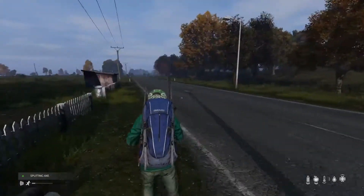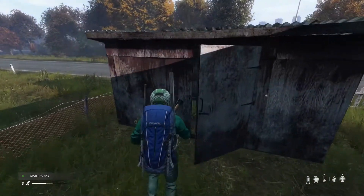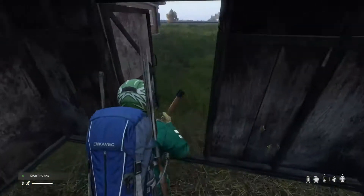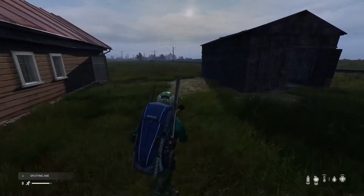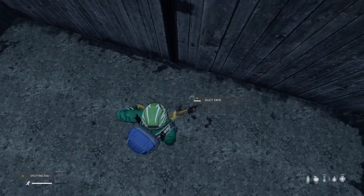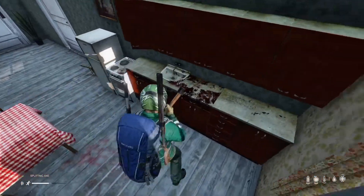Let's take a look at this building real quick before we head to Cherno. I don't think this building's anything fancy, but we could use a campfire tripod — we could actually use that. Let's check out this shed back here. Some duct tape — always can use duct tape, it's good for repairs. Somebody was in here for sure.